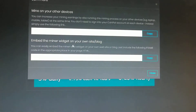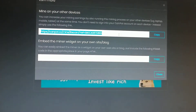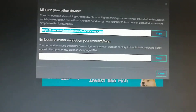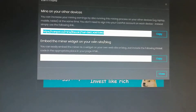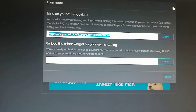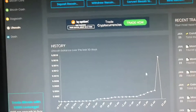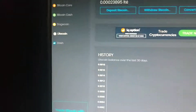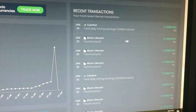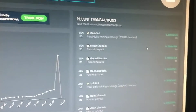By clicking on 'Earn More,' it gives you a link that you can then put on a cell phone, another computer, a tablet — any other device you want to run as a miner. That would also contribute all of its activity to your CoinPot balance, which would make it grow. Here are the transactions I've done — this is what I've gotten from mining. These are other things I'll go over next time on how to get extra from another site.